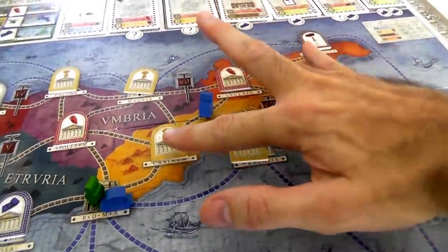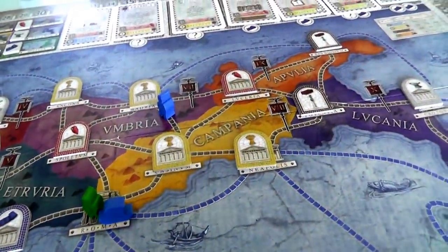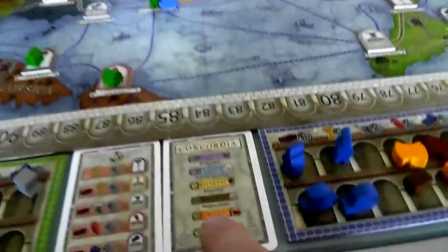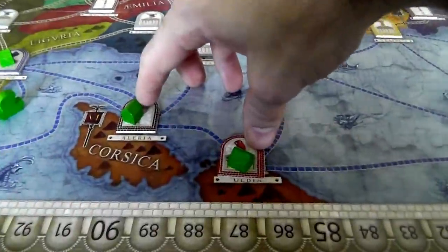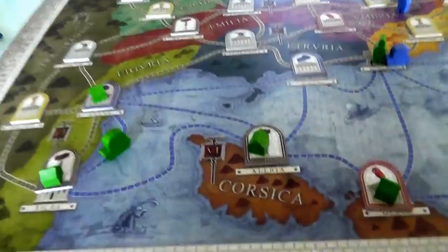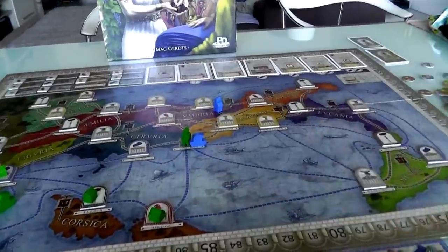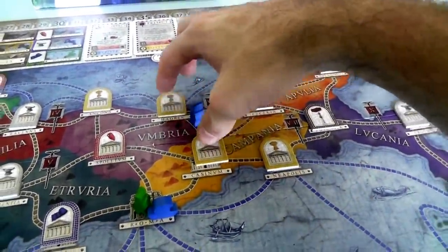Originally I was thinking she'd do this because she'd have access to these two things, but now I'm thinking she should do this. She'll be able to build both of these food cities. Remember, she benefits from having a lot of food. And she will have a house in two different regions - there are bonus points for being in more provinces at the end of the game. Having both of these is nice, but it's only in one region. I control Corsica and Liguria, so it's harder for Jen to get into those zones.